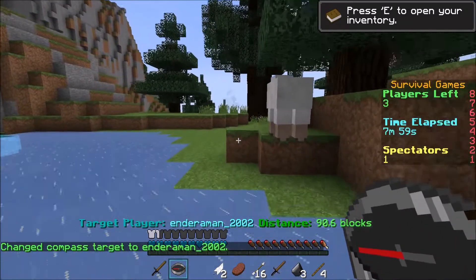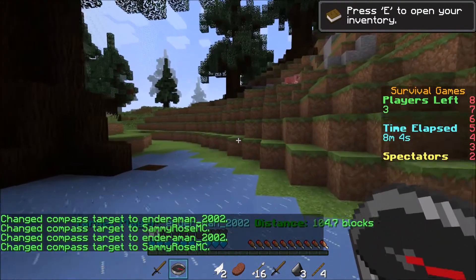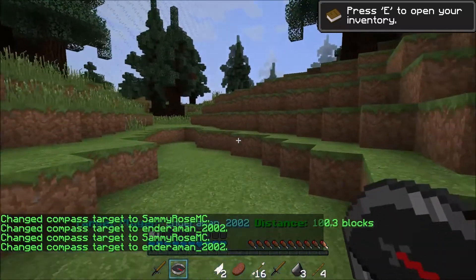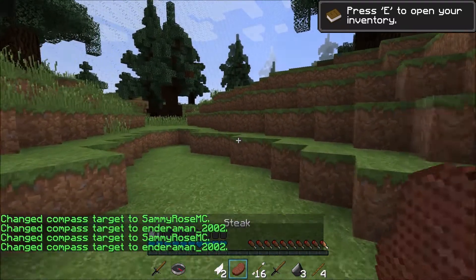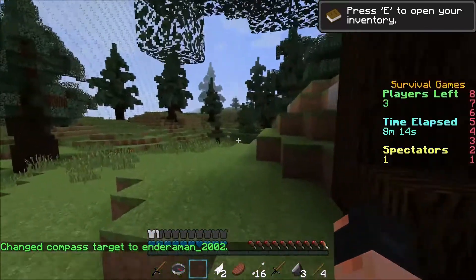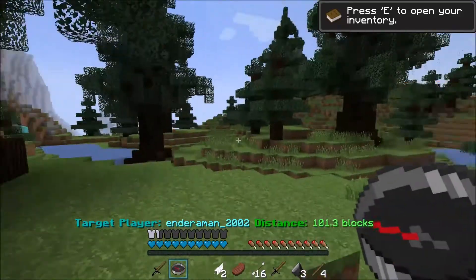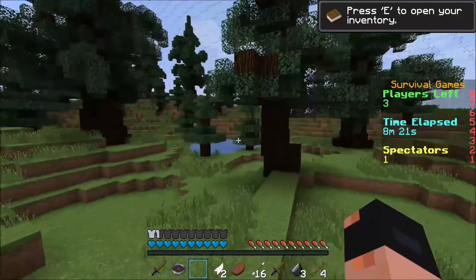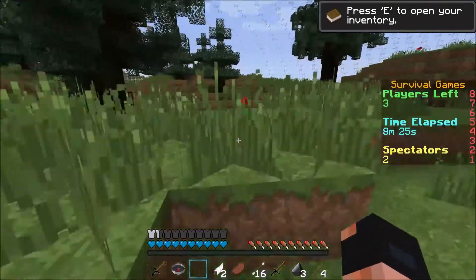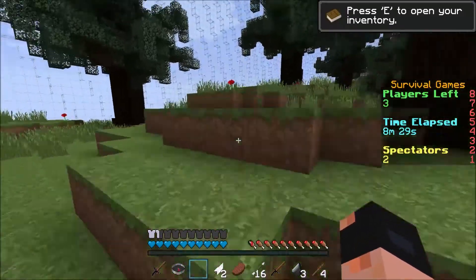In Mineplex when you pick up a compass it goes to the nearest player, but this one — if you keep clicking — it targets a specific player. So if that enderman guy gave me crap at the beginning, I can hunt him down now. That's really awesome. If you're playing with friends you can go on a hunting spree. In Mineplex you'd have to tell people to crouch, but this works out much better.